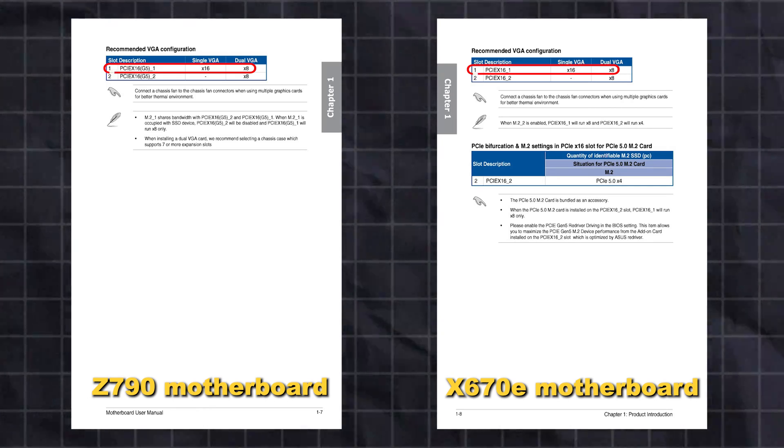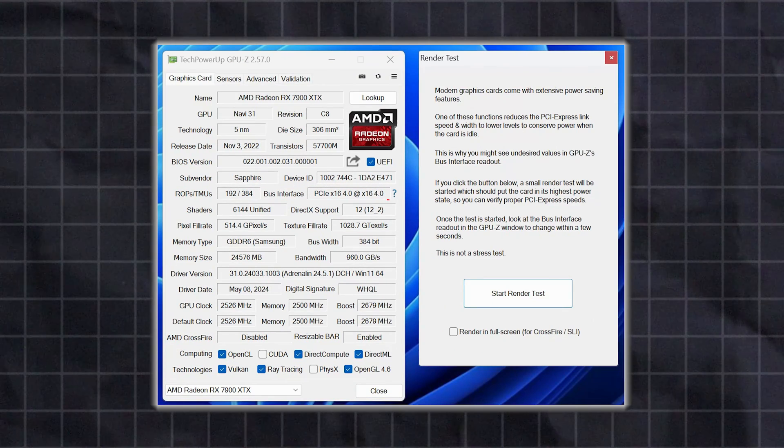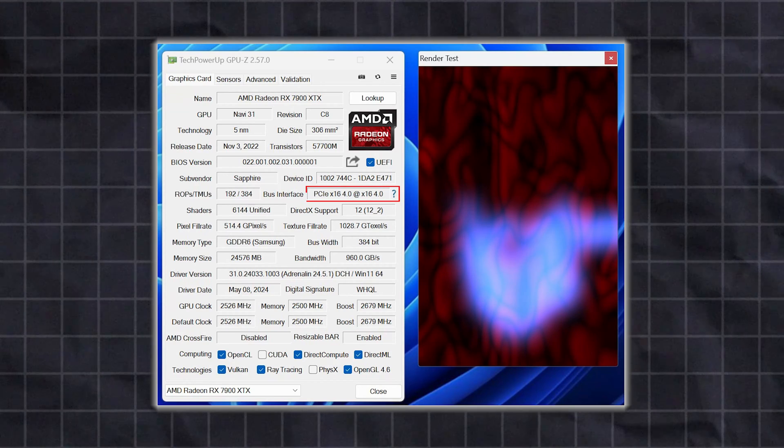If the sequential read and write speeds are close to those on the box, then you're good to go. The second important issue is that on some motherboards, the Gen 5 PCIe slots share bandwidth with the GPU slots. This means that installing a Gen 5 SSD in one of those slots will force your GPU to run in X8 mode instead of X16, which may have around a 3% impact on average gaming FPS. To check what mode your GPU is running in, use the free TechPowerUp GPU-Z utility. Next to Bus Interface it will tell you the current mode. Click the question mark next to Bus Interface, then click 'Start Render Test.' If it says PCIe X16 4.0 at X8 4.0, your card is running in X8 mode only. If it says PCIe X16 4.0 at X16 4.0, your card is running at full X16 mode and you should be good.